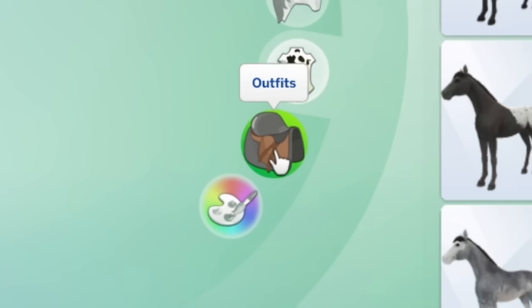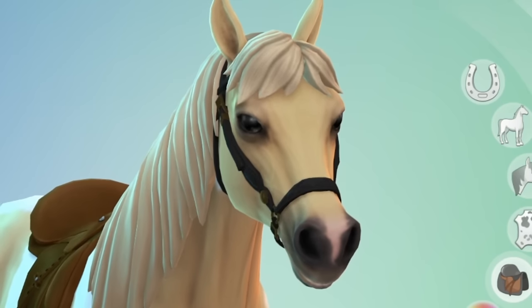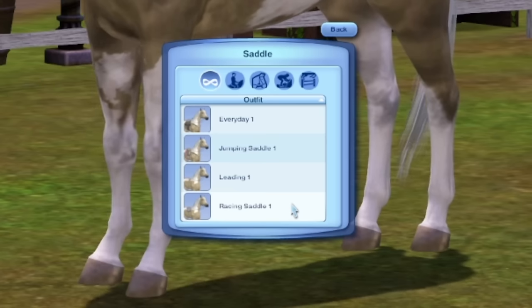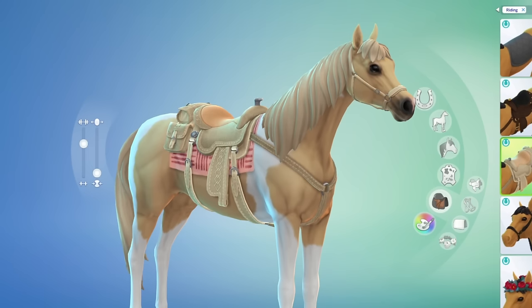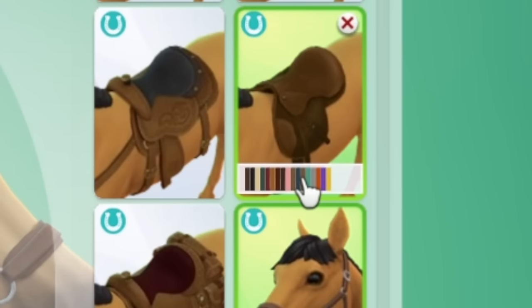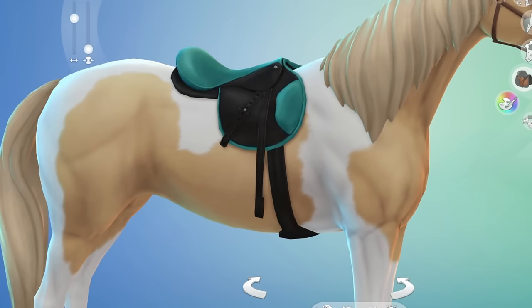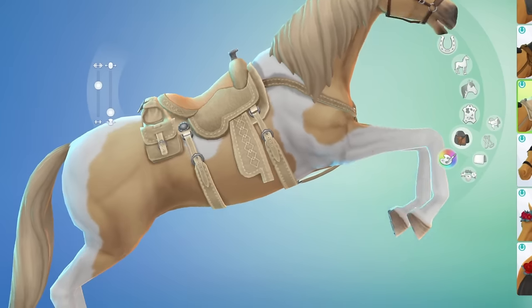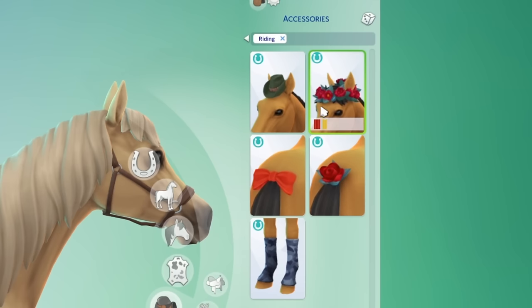Sims 4 was a little disappointing in its range of tack. There are only three saddle styles, two bridle styles, two blanket types and a few accessories. Additionally, there are only two outfits compared to Sims 3's total of five. While the general style and textures on this tack is remarkably better than Sims 3, there is a real lack of range and diversity. For the saddles, there is only one English design, but some of the colours make it look more like a racing saddle, which is pretty smart. However, there is only really one western saddle, as the second one is the same saddle with added saddle bags and bedrolls, which are elements I would have preferred to have seen as separate accessories.